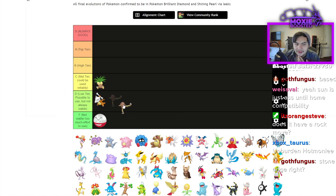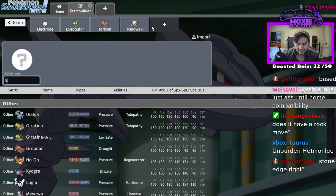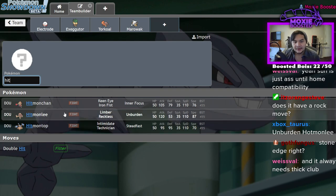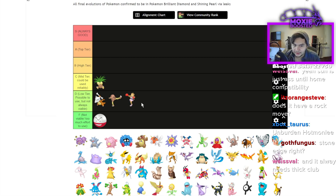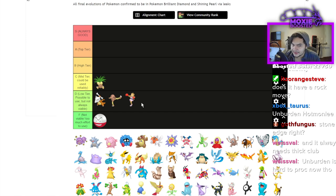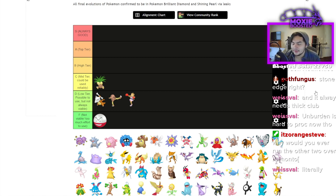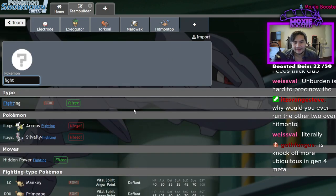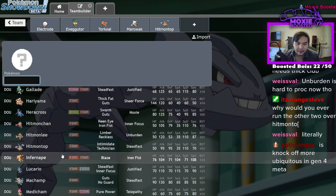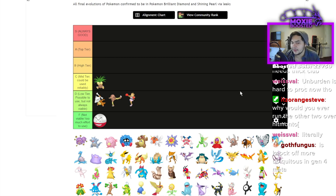Hitmonlee and Hitmonchan are both D tier — they're really just Fake Out Pokémon. The only good Hitmon is Hitmontop. These two are fine, but you're going to have to work hard to get them to work; they're just going to Fake Out and die. You might as well run Smeargle. Unburden Hitmonlee is a thing, but there are better Fighting types: Hariyama, Breloom, Infernape, Lucario. It's hard to justify using a Hitmon when so many other Fighting types get Fake Out.